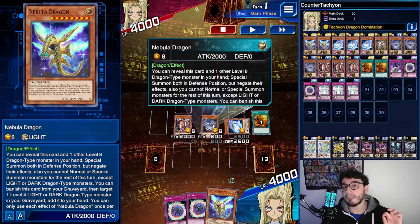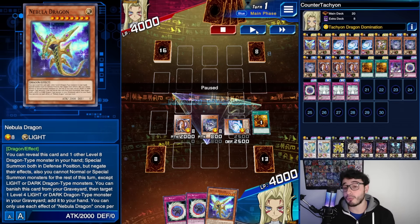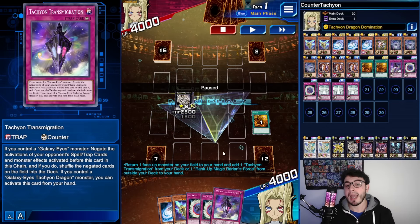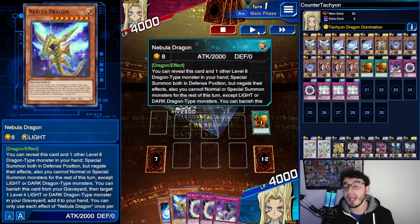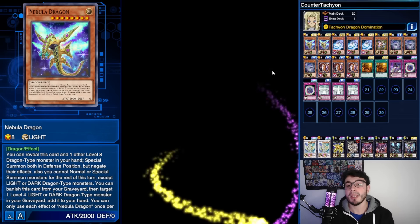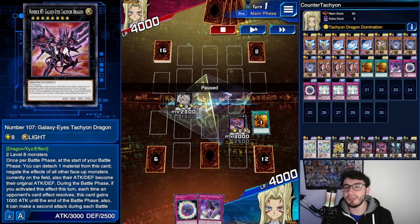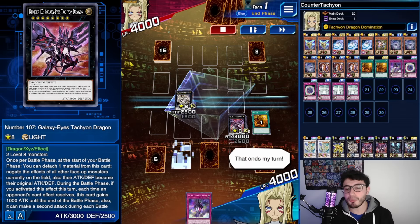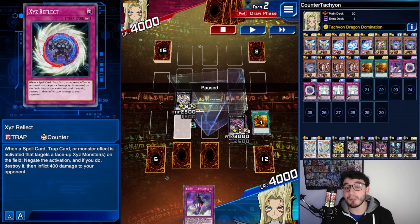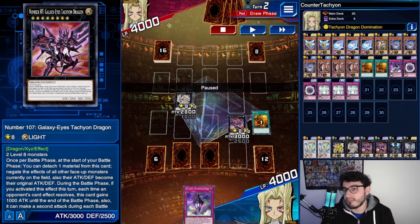We used the skill effect to return the monster to hand and grab Transmigration, then activated Nebula Dragon — which needs another level 8 — for double special summon, going straight into Tachyon. Look at this: we have literally four negations. We have Transmigration from hand, double Xyz Reflect, and Felgrunt's negation that can negate a monster effect or make Tachyon Dragon unaffected. You can just choose.